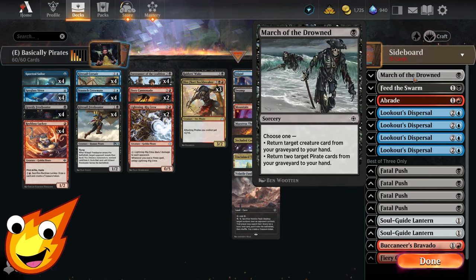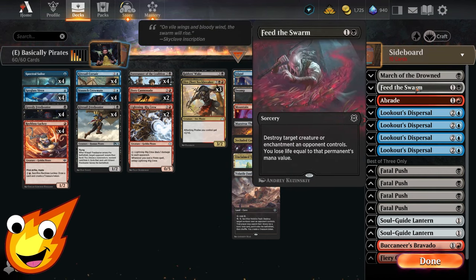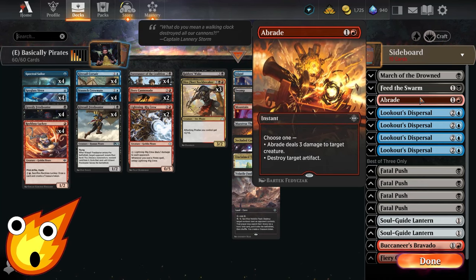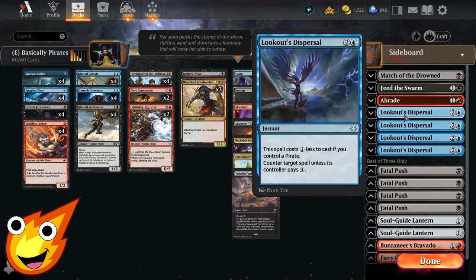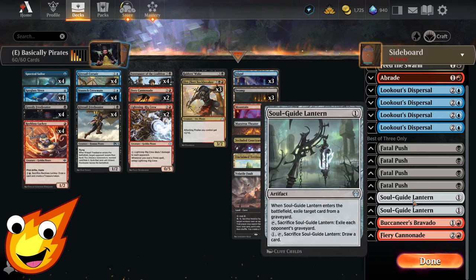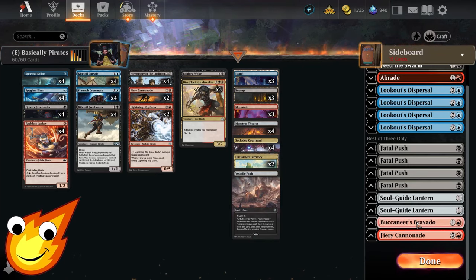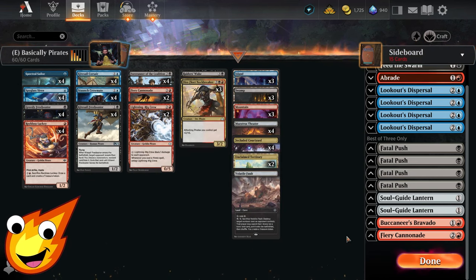For the sideboard in best-of-three: a single copy of Marcher the Drowned to dig pirates back out of the graveyard for just one mana. Feed the Swarm handles enchantment hate and can also remove a creature in a pinch. Lookout's Dispersal is a great counterspell — cheaper because we're playing pirates — essentially a two-mana counter. Fatal Push provides additional removal. Soul-Guide Lantern is your catch-all for graveyard hate. Buccaneer's Bravado gives one of our creatures an extra push. And an extra copy of Fiery Cannonade for when we need more wrath support.